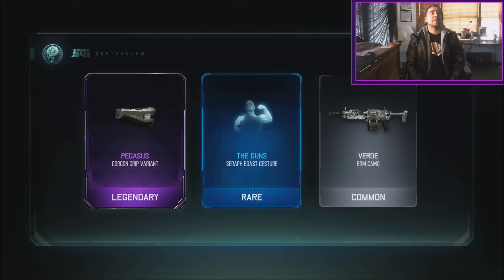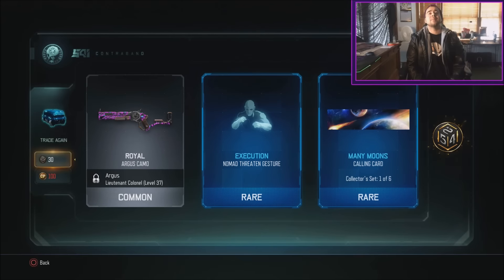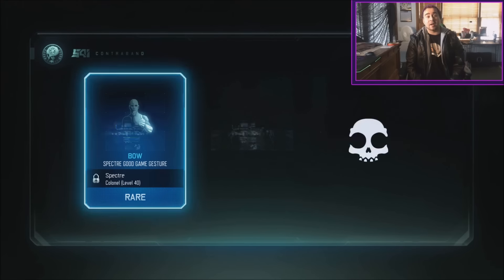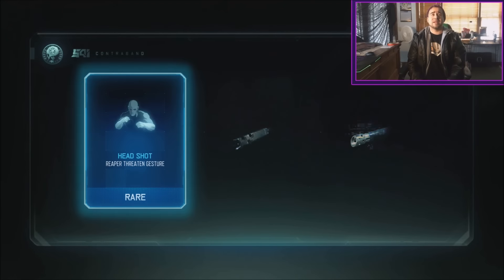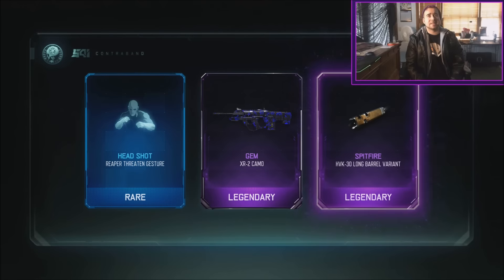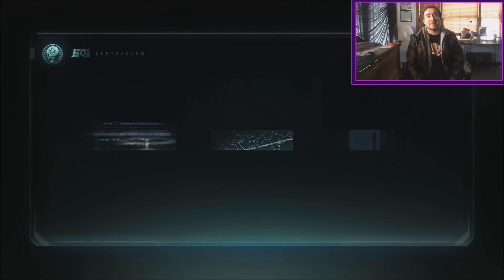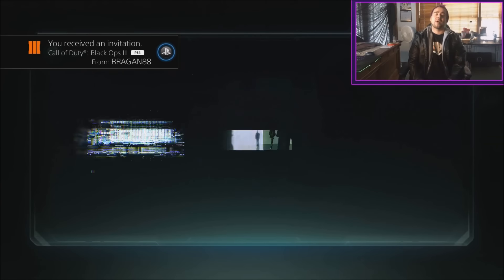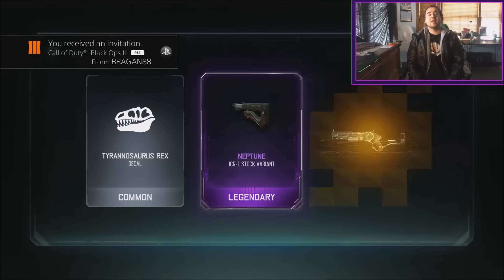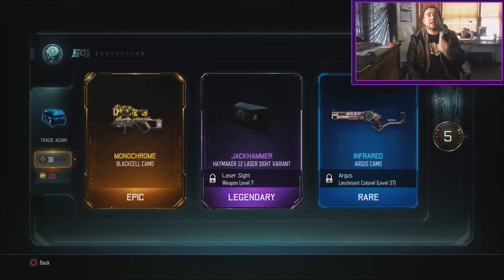The Pegasus Gorgon grip variant — another legendary that looks like it's just an attachment. Many moons ago I got a cool thing out of a supply drop but it hasn't happened recently. The spitfire with the gem camo actually looks pretty cool — it reminds me of dark matter. Since I know I'm never gonna get dark matter camo because I just can't grind like that and get all the achievements done for every single gun.